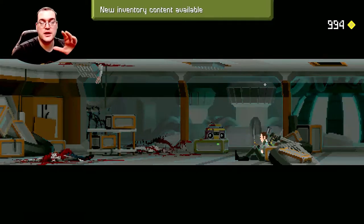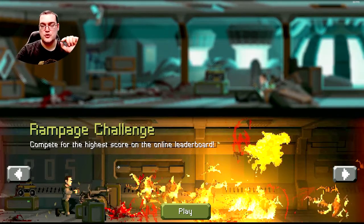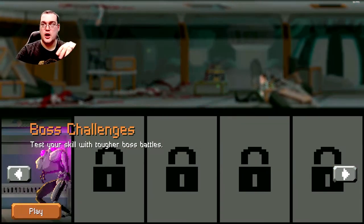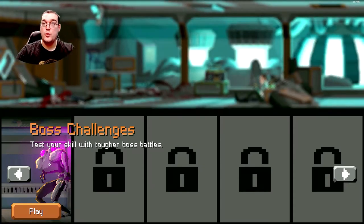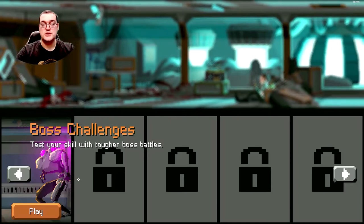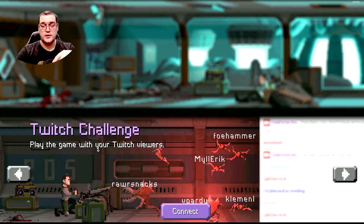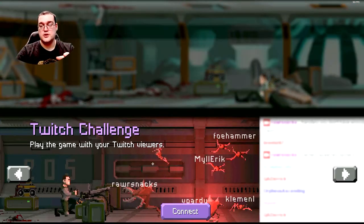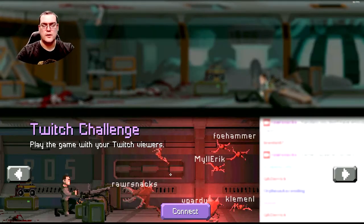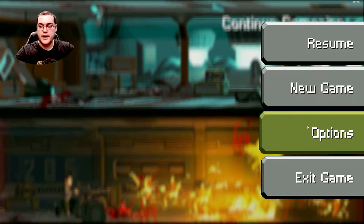Before we get started there's a couple things I want to show you guys really fast. As you progress through the game you'll have access to Rampage Challenge where you can compete on the leaderboards. There's also a Big Boss Challenge — there's about 100 waves in this game and after every 20 waves there's a boss you can play. As you defeat those bosses you open up the Boss Challenge so you can practice against them. And there's also a Twitch Challenge where the names of Twitch viewers appear on the different aliens — I'm not exactly sure if they can control them, but it's cool that it's there.